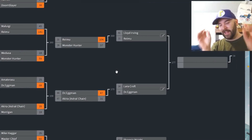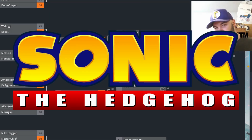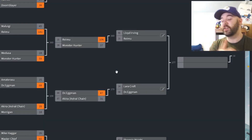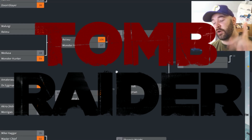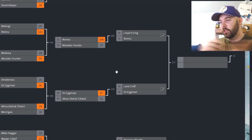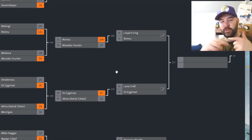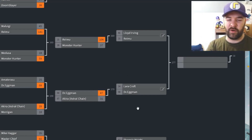Which iconic legendary matchup is this one? We have one of the most iconic villains in video games — Dr. Eggman from the Sonic series, coming off a win against Akira Howard from Astral Chain with 47 votes. And Lara Croft is coming off of a loss by one vote. So we'll see if Lara can bounce back or if Eggman can continue to roll on. Even though eggs kind of roll in a weird direction — they don't just roll in one direction. Whatever.